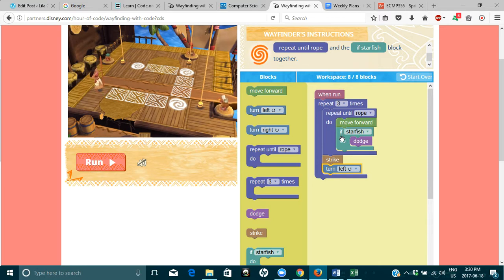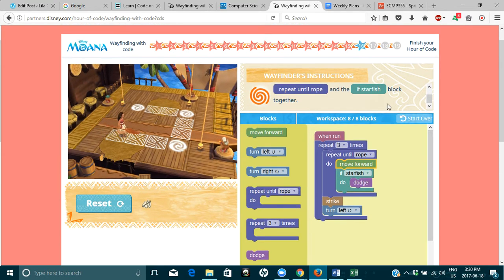If starfish, they'll dodge. Once they get to the rope, strike, and then turn. We'll see if this works. She's dodged a starfish. Now she's striking the rope. I think it's going to work. And this actually highlights what it's doing, so you can see where it's going.